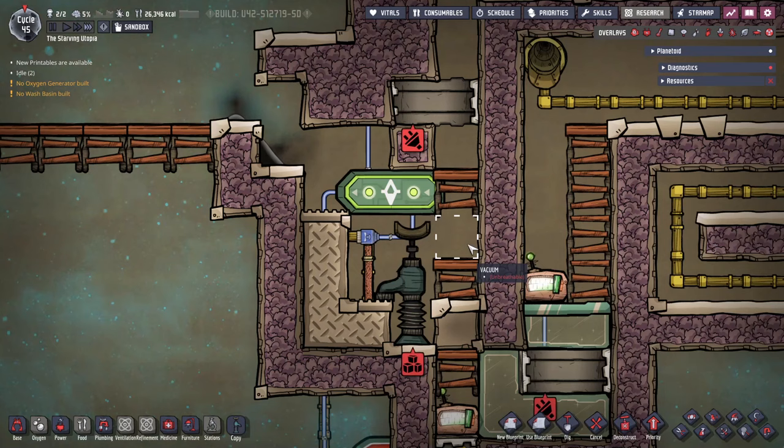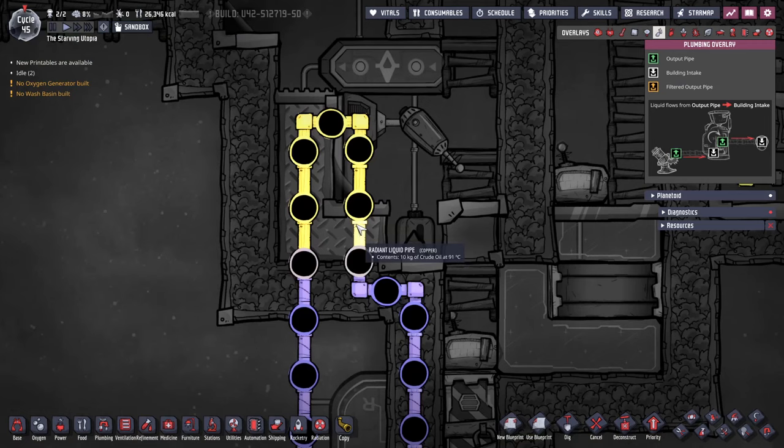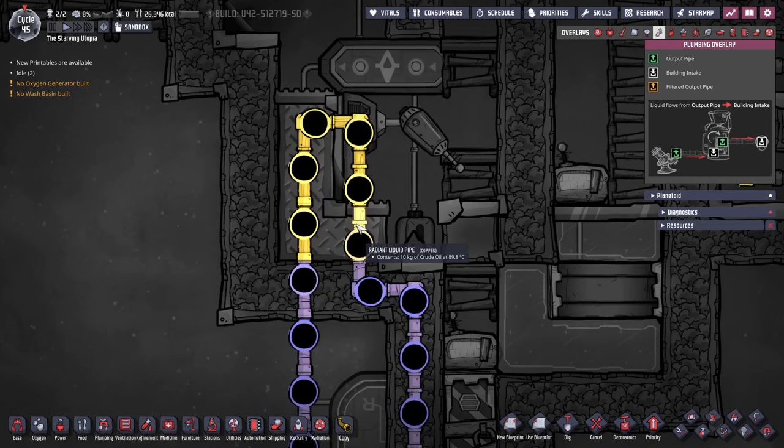It's important to vacuum this area to avoid heat transfer, but to ensure the drill can be cooled, a small amount of liquid is needed. Put a tile in to catch extra liquid, then use a bottle emptier to splash a small amount of oil onto the tiles, and mop up the extra after. To cool the drill, run the oil input through the metal tiles and make the drill from steel.